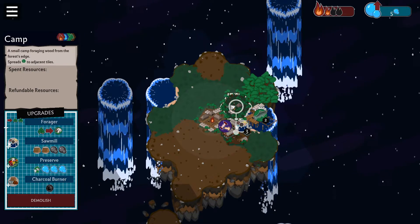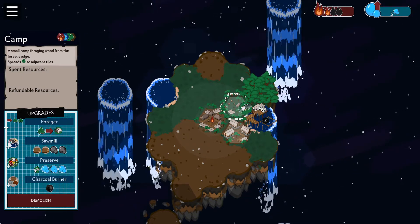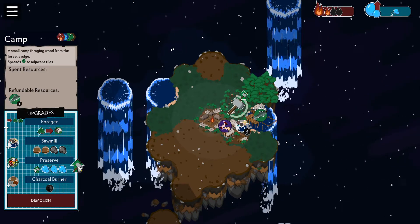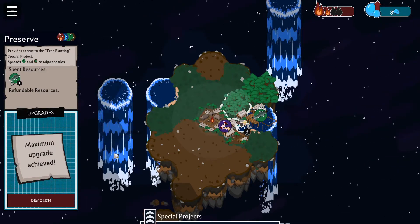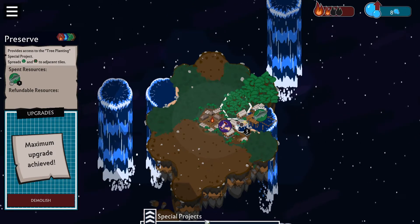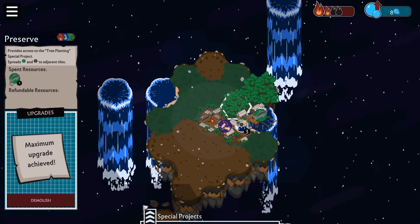Finally, some buildings will give you access to special projects, which allow you to shape your island and can be placed on any valid tile — it doesn't matter whether it's next to the parent building or not. Special projects can be found in a drawer at the bottom of the screen and work just like resources. Just drag them and drop them on the tile you want to change.